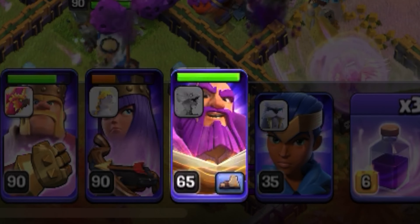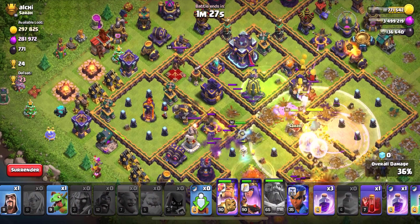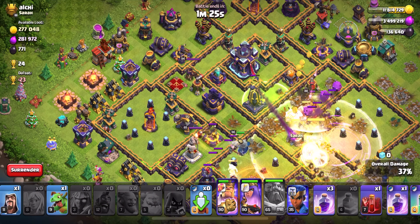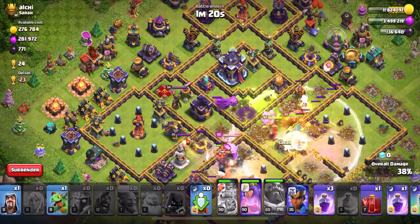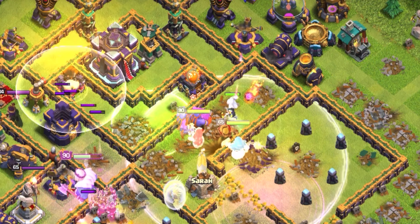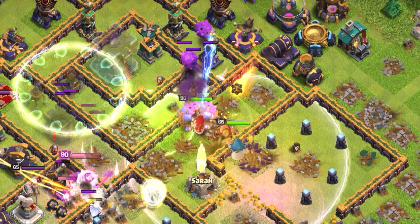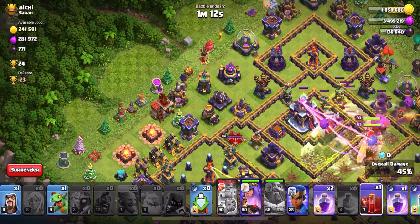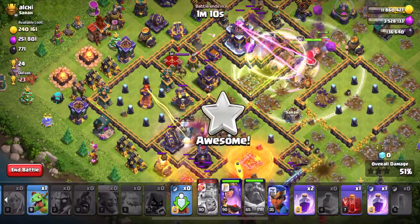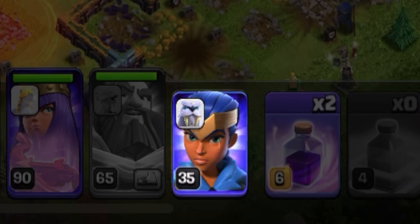Now we're going to jump our Jump Spell into the Town Hall compartment. We're going to use our Warden's ability — it's kind of up to you where you use it. I thought it was a good idea since the Monolith was really cracking down on our troops. You can also wait until you get to the Town Hall, but make sure your Super Bowlers and troops don't die before then. I still have three rages left, so I'm going to rage up the main troops where needed.